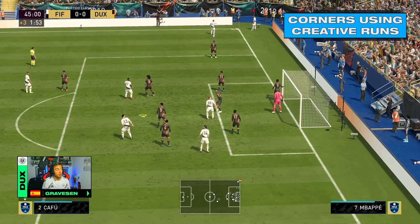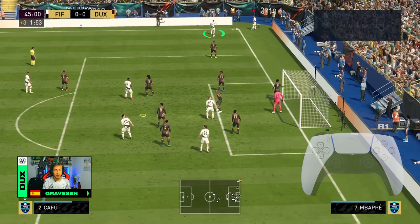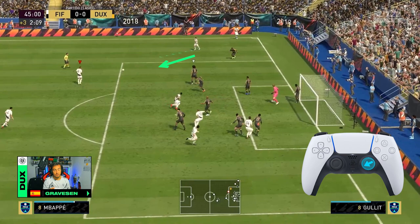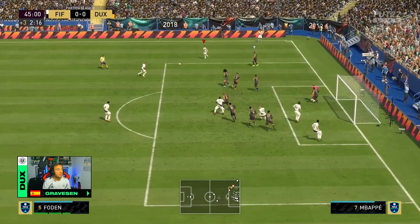The second option is gonna be with the creative run. As in the first option, we're gonna press R1 to call for the second player for a short pass, then we're gonna pass the ball to an extra player, then we're gonna activate the creative run by flicking our right stick in the direction of the player we just passed the ball, then we're gonna pass the ball again to the player who we just activated the creative run, and then we're gonna green time finesse it to the back of the post.